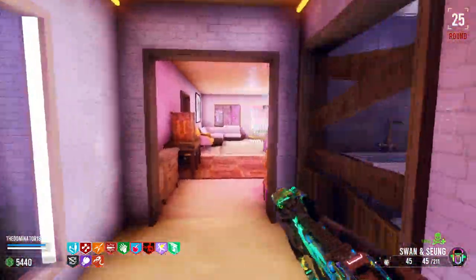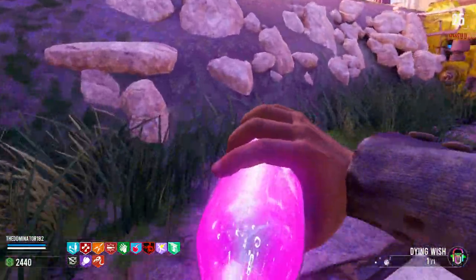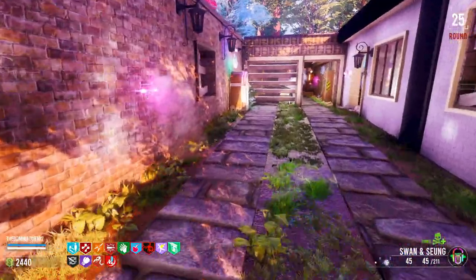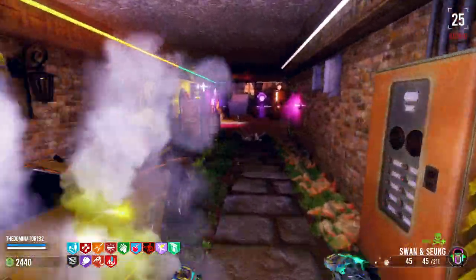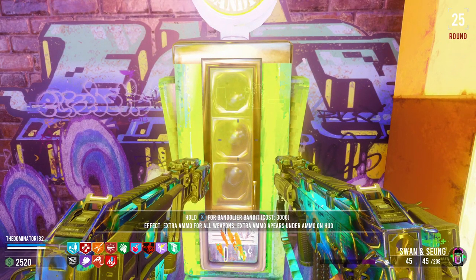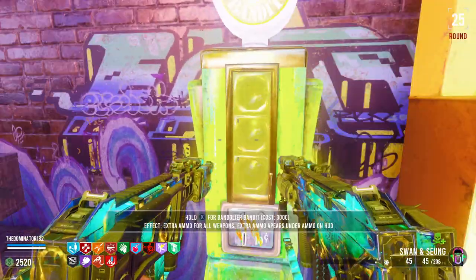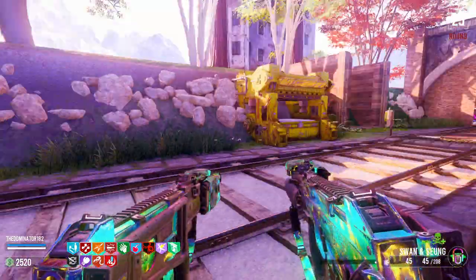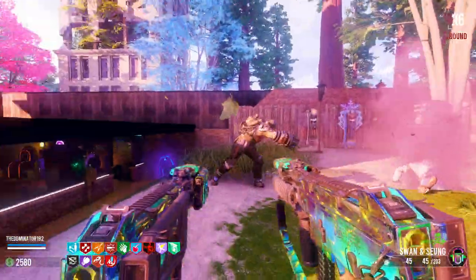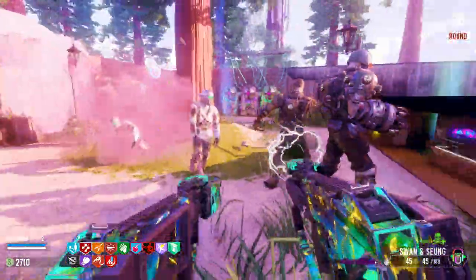Oh yeah, we got a bunch of perks over here. I don't know — it says something about getting more points or more damage for multi-kills. Oh, Bandolier Bandit — extra ammo for all weapons, extra ammo appears on the HUD under ammo. Yeah, we're definitely grabbing that. This weapon already has like 800 something bullets — it'd be nice to have even more.